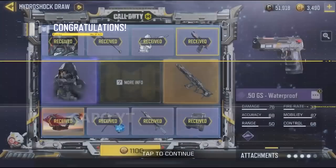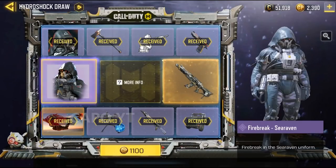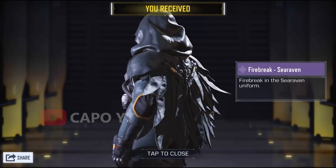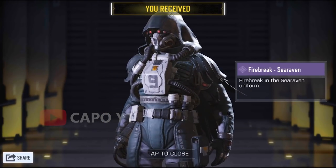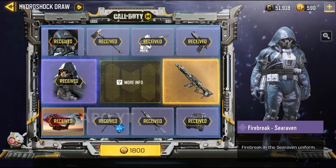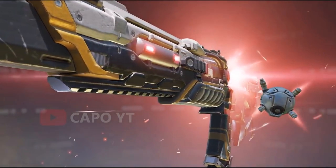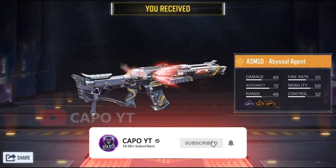Pretty bad so far, but this is where we can get lucky. We got the Firebreak Sea Raven — really really nice skin, I really like it. The details are also really nice; look at the back side, it's great. It has what looks like four eyes, maybe some kind of voice scanning, some predator-style design. And then we have the ASM10 on the last spin. Let's see the animation... okay we finally got it! It looks great, it definitely looks great. I'm so excited to use it in a game.